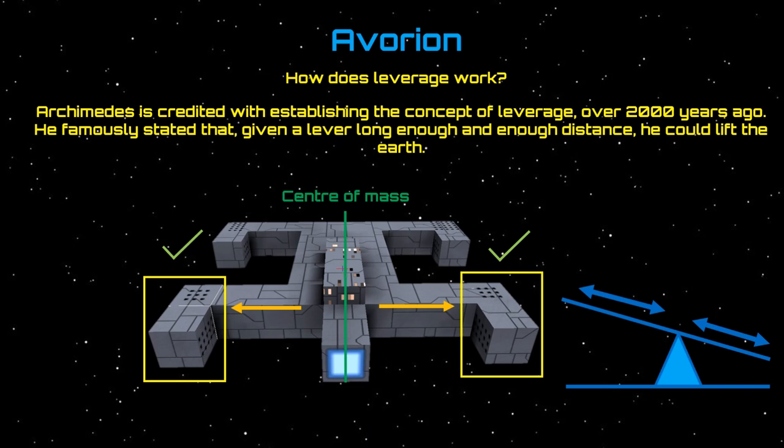Hello, this is Gary 007 and welcome to Avorian. In this video we're going to talk about thrusters and gyros. This is a beginner's guide, so I'm hoping it will enlighten people coming into the game. Archimedes is credited with establishing the concept of leverage over 2000 years ago — given a lever long enough, he could lift the earth. The same rule applies in Avorian: the further away you have thrusters from the center of mass, the more maneuverability you'll get.